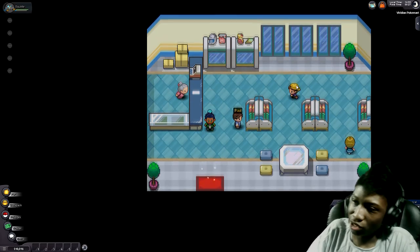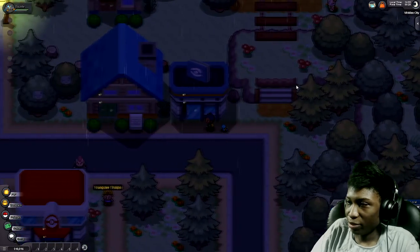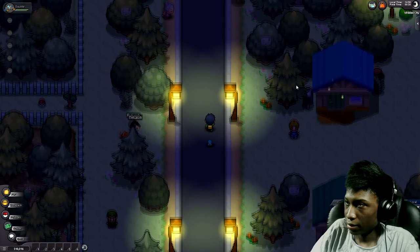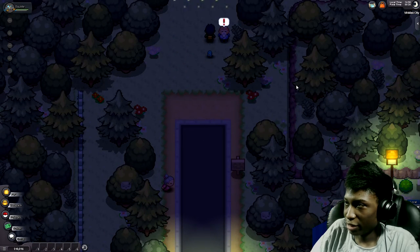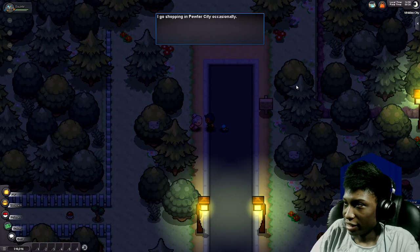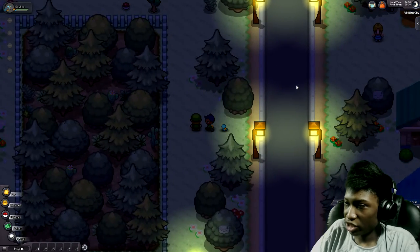I'm pretty sure there's a mission up here, and that old guy stops you from going beyond this point. I've got to check out the school and beat Jackson. Yes, I know I talked to Pokemon and they get added to my Pokedex. Pretty much just chatting with everyone.